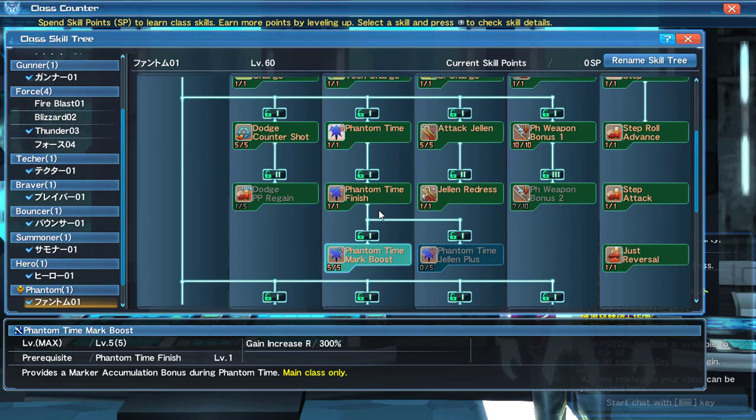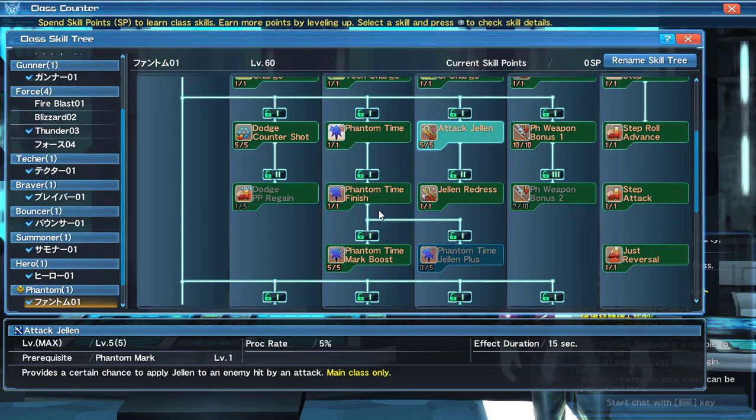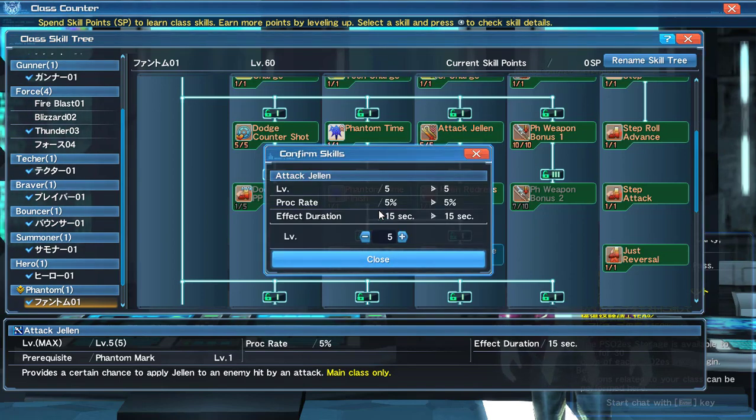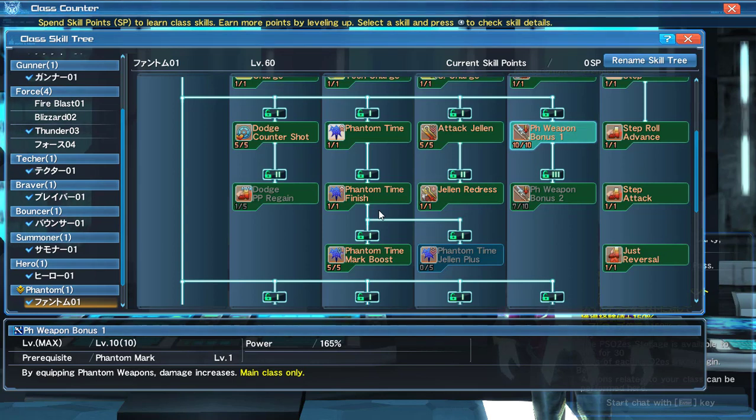You have Phantom Time Mark Boost, which makes markers accumulate faster while in Phantom Time. There's also a skill that inflicts Jellen when an attack hits during Phantom Time. Jellen is the opposite of Shifta — it drops enemy attack. They don't have Zalure which drops defense, but with Phantom consistently attacking enemies you may apply Jellen to them, which is really cool. Jellen Redress reapplies Jellen on the enemy by attacking with Phantom weapons, so you could be applying a lot of Jellen, making enemies really weak.